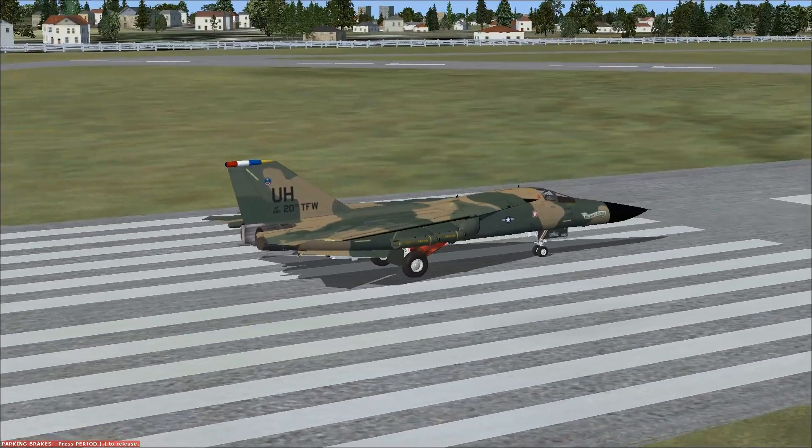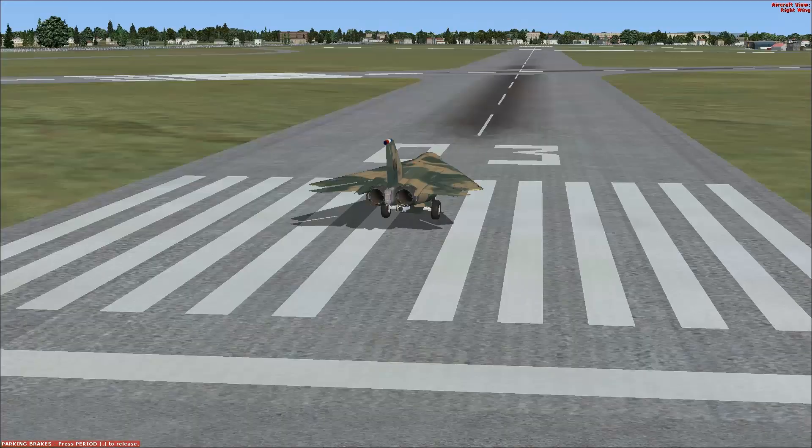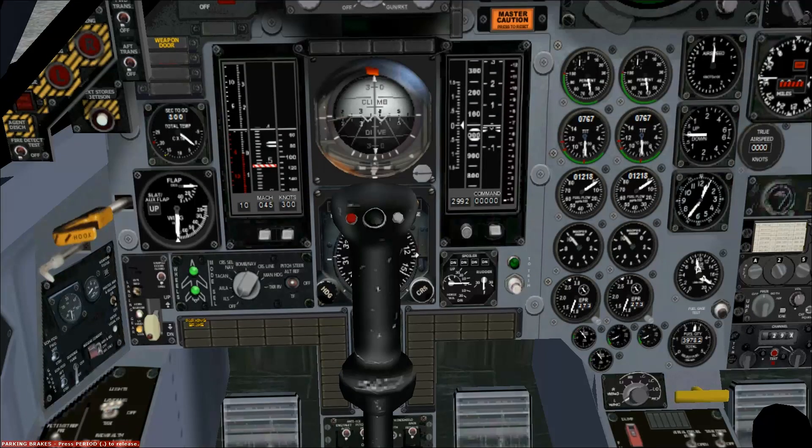We are at RAF Woodvale for reasons of... I felt like going to England. That's really the reason. So first things first, I think I have to figure out how to make my wings come out. This mod comes with doc files about how to fly this thing. Apparently none of this is clickable, even though it all looks clickable.